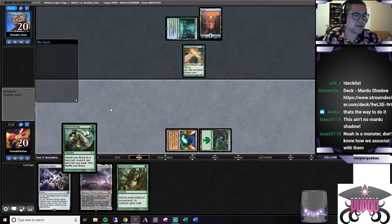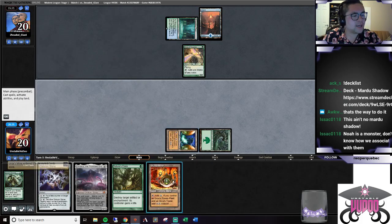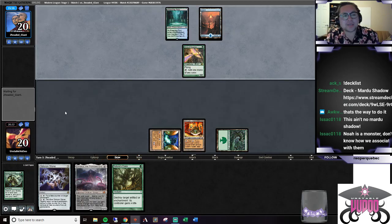We got to hit our land drop, so I'm going to crack this Sylvan Scrying, go get Mine, play it. Cry a little bit inside - mulled to this low of a land count. Hopefully we can still form Tron. If we form Tron though I'm pretty set with where we're at.